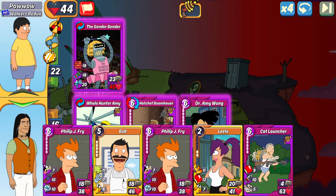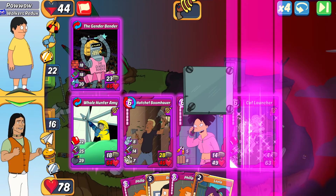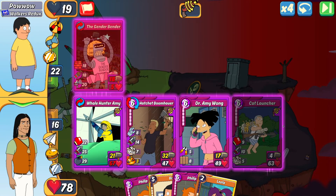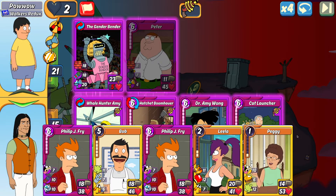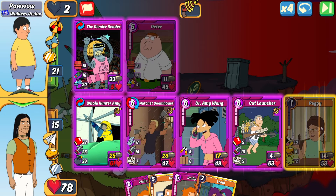We're going to play Cat Launcher in the final slot — it's high HP, and there's just enough attack between Hatchet and Dr. Amy Wong that it won't be ending it this turn, so I have an extra turn to get some heals in to maximize score. It's definitely over the next turn, so I don't need to combo anything — I just play my highest HP card on the field to expand the health wall and ensure maximum score.